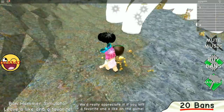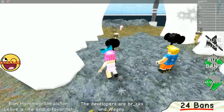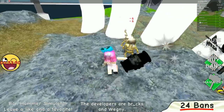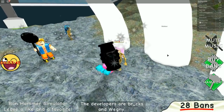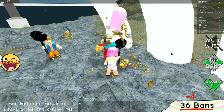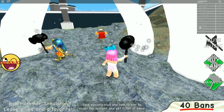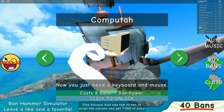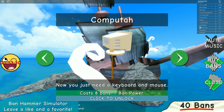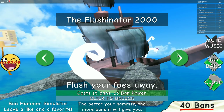24 bans! 28 bans! I can't stop clicking, it's so much fun. The computer is the next hammer — 40 bans. Oh wait, it's an actual hammer with a stick on the computer! The computer costs eight bans and gives you seven ban power for every kill. But I can afford even better things — oh my god, a toilet! The Flushinator 2000! You should get that.